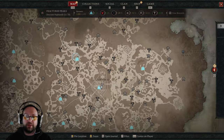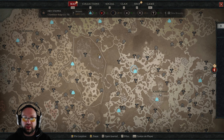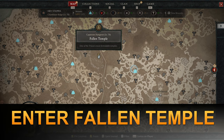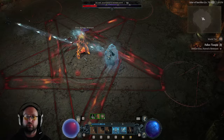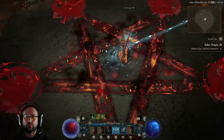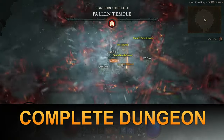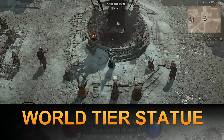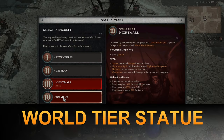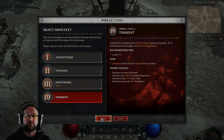Now go back to your map, zoom out a little bit. Over here to the right you can see the Fallen Temple — this is the capstone dungeon. Just right-click that and change your difficulty to Torment. If this video helped you, please help me by liking and subscribing.